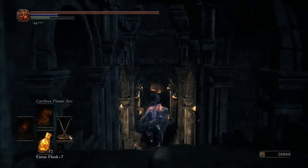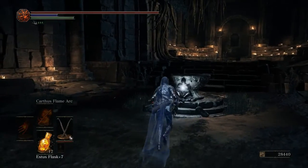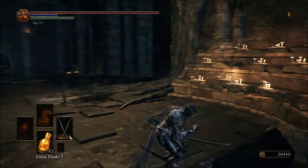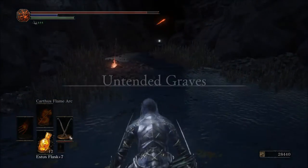After you have killed the Consumed King, head down the path ahead, kill the one enemy, and in this room you will find the Path of the Dragon Gesture, which I will talk about in a later video. Once you've grabbed the Titanite Scale out of this chest, hit the very obviously fake wall behind it, and you will find the Untended Graves.